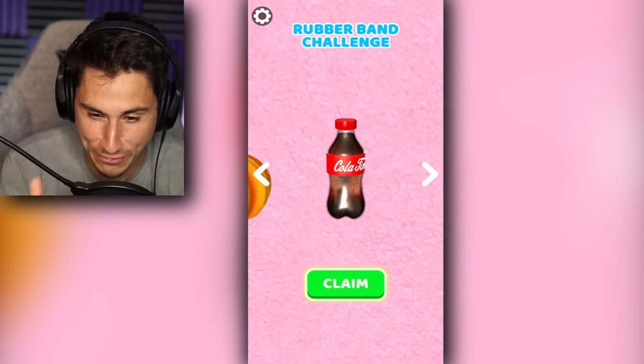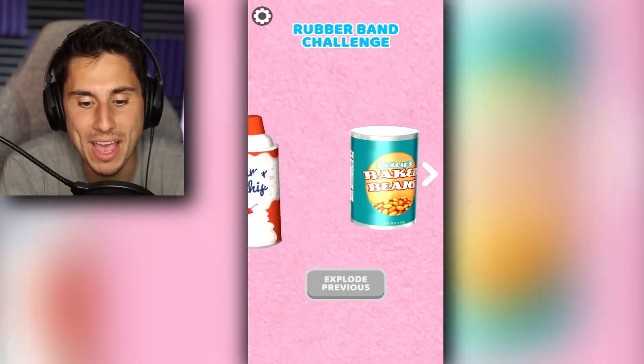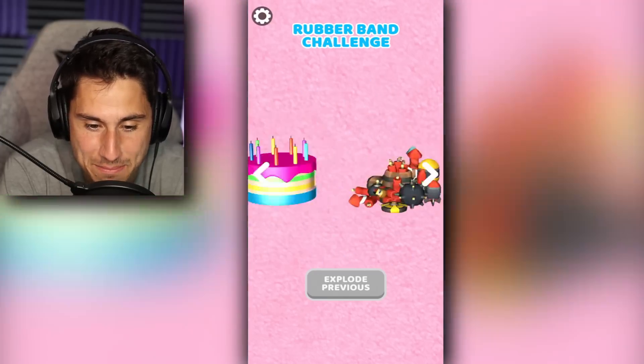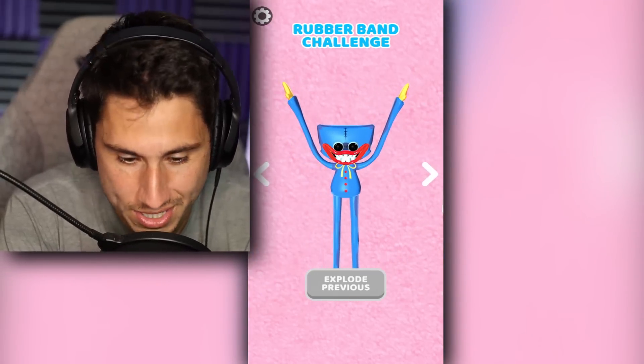So right now the first thing we're going to be blowing up with a rubber band today is a bottle of soda. This is going to be good. By the way, these are all the things we're able to blow up in this game, and yes, one of them is Huggy Wuggy, which I would love to blow up.